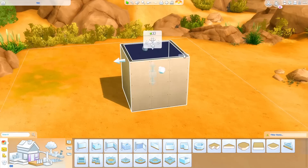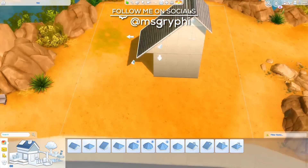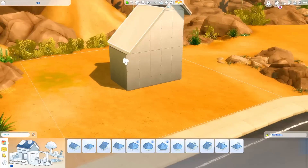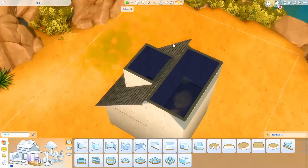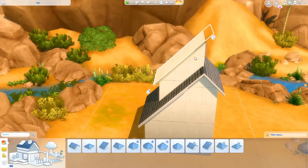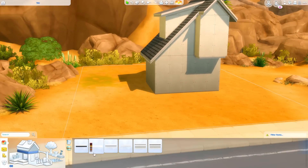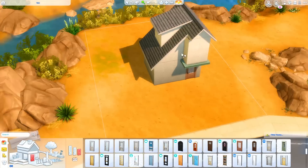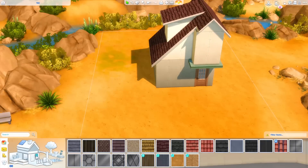Hey guys, it is Tanya and welcome back to the channel and welcome back to another speed build and another installment of the Squish. Today I am back building a kleptomaniac tiny house. This is actually a combination of two suggestions — a tiny house for a thief or a klepto, as well as a hoarder tiny house. I combined the two because I felt like they fit pretty well together, and there is the klepto trait in the game so your Sims can actually have the trait of being a kleptomaniac.